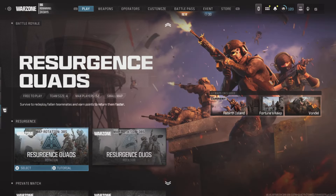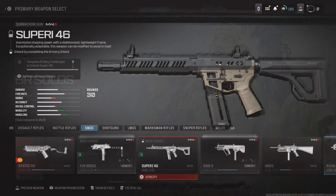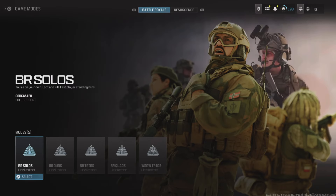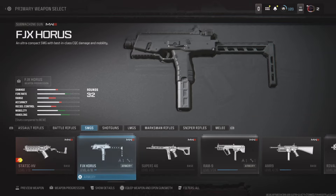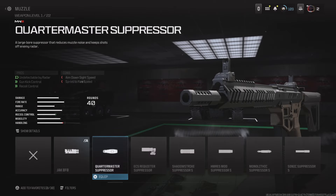For the instant unlock glitch you will need another player as the host. If you need players to do this with, try asking for help in our Discord linked in the description. As you can see, this SMG is still locked on my account. To instant unlock it, have the host go down to warzone private match, select create a match, and then wait on that screen. Any other player in the lobby can then go into their warzone loadout and equip any weapon and attachment they want. This glitched lobby instantly unlocks all weapons and attachments including conversion kits, so take advantage of it while you can.